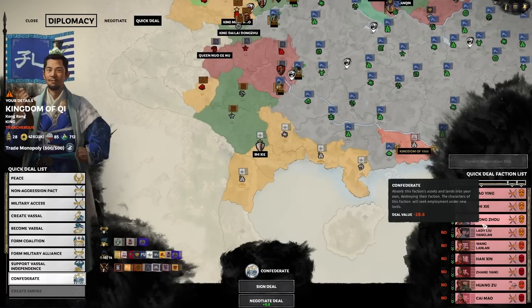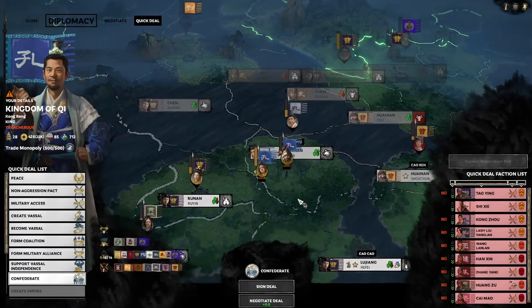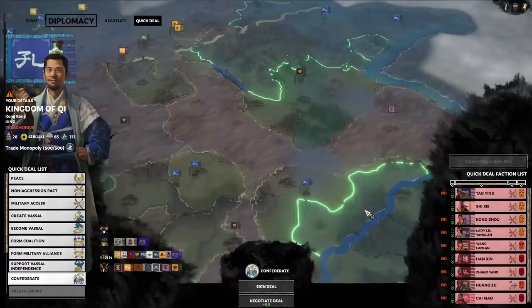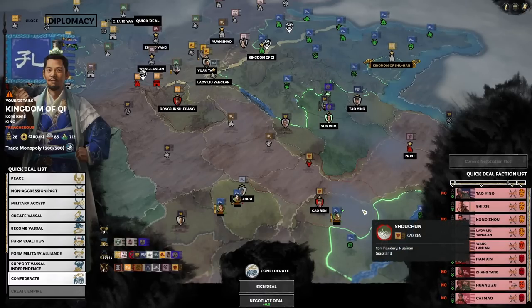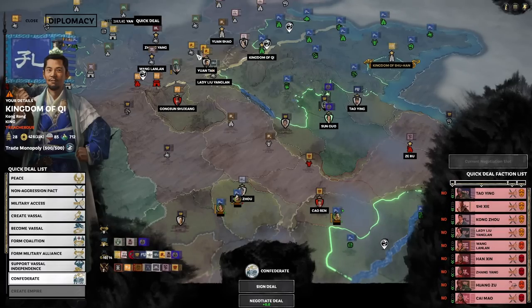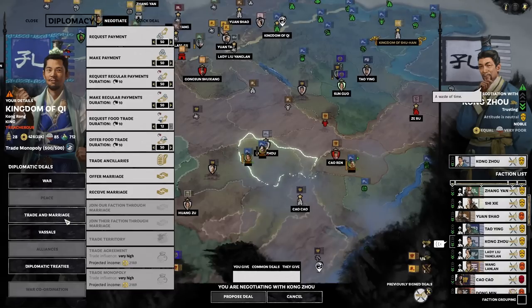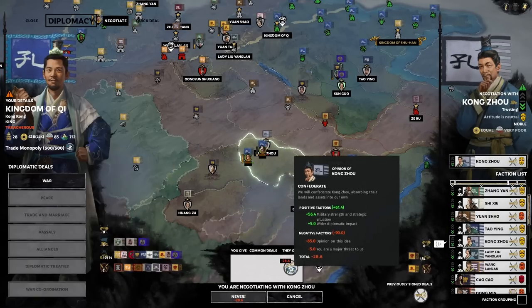We're not trading with Kong Zhou though — he owns this little piece of land here; it's a farmland. It's part of Huainan, which we're going to have full control of very soon. Let's see the math there — you're a vassal of Yuan Shao. Yeah, this one's going to work out. We get extra food — yeah, why not? 28 — so we just got to make him like us first. Make regular payments. He's a small faction.